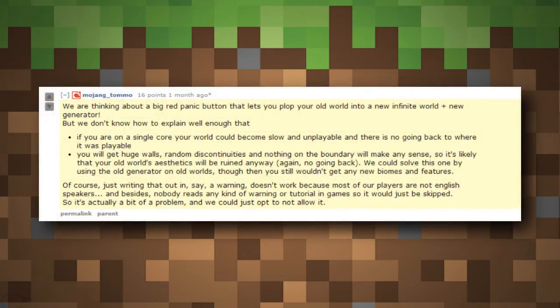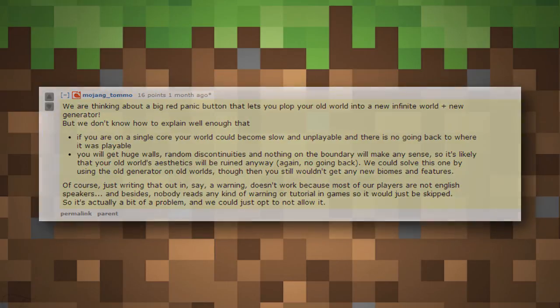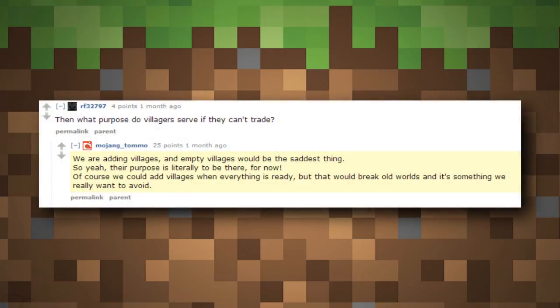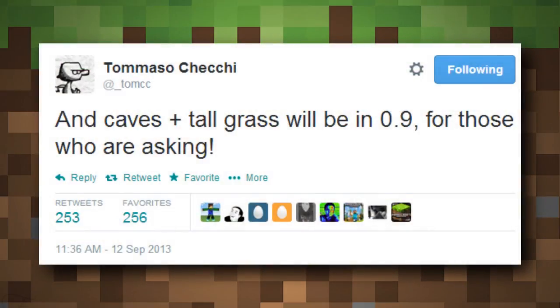For world generation, existing worlds will optionally become infinite. We're getting a port of the Minecraft PC world generation, allowing for more structures and biomes, including rivers. Starting with structures: we're getting villages. Tomaso Chechi posted on Reddit: 'We are adding villages — empty villages would be the saddest thing.' So villagers will be there just to populate them for now, with trading coming in a future update. Villages will be generated in 0.9.0 worlds, which is fabulous.